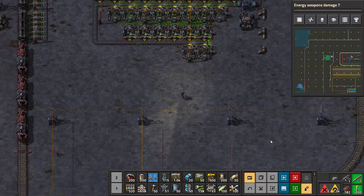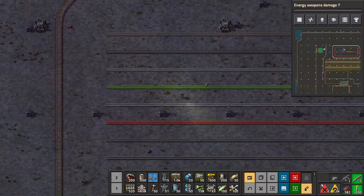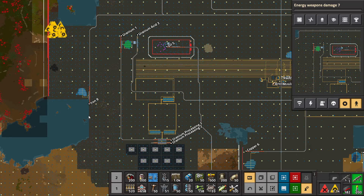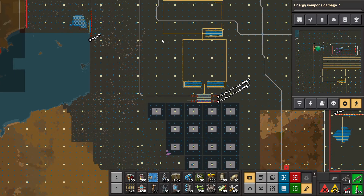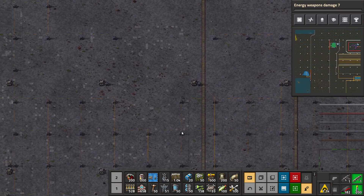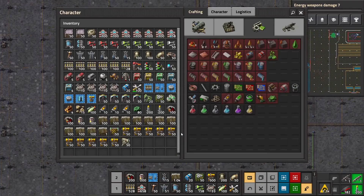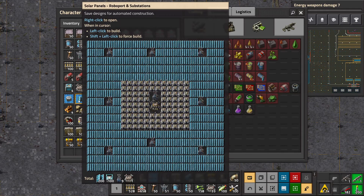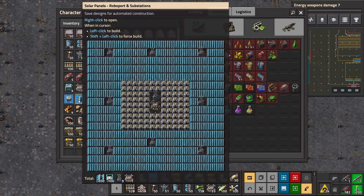Wow, 16 gigajoules to spare — I don't like that, that doesn't make me feel very safe. I could just make another blueprint where this is just accumulators.